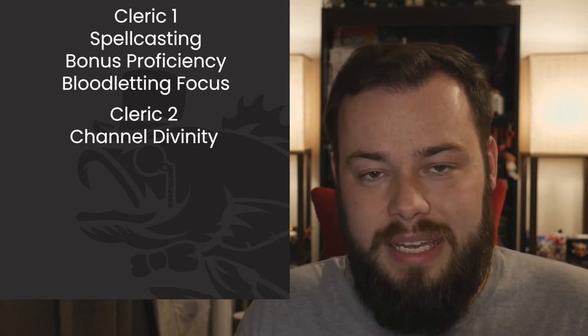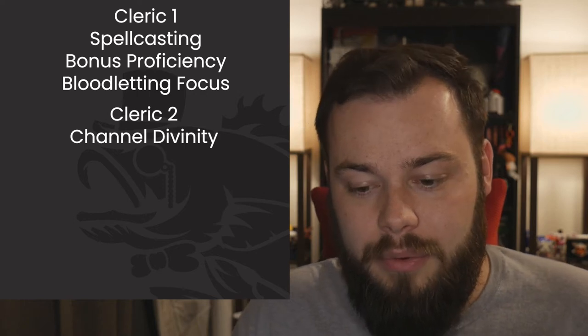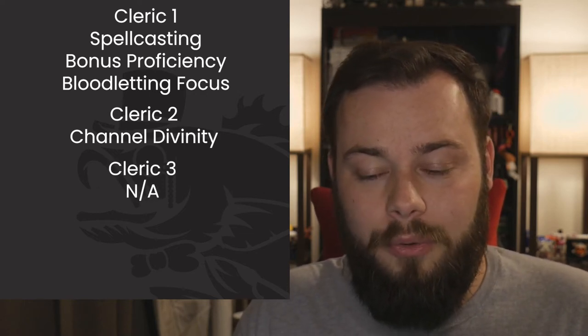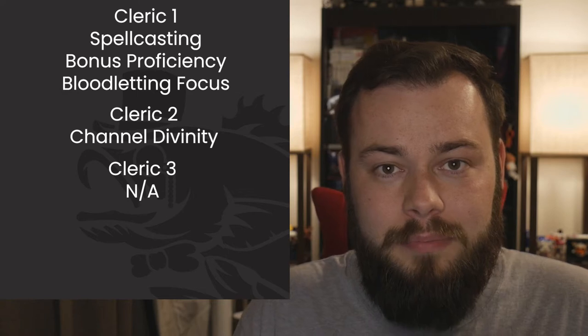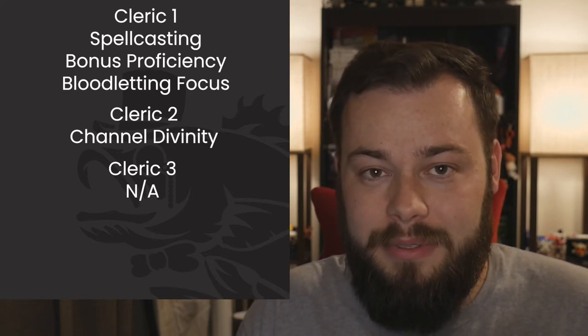Use Harness Divine Power and Turn Undead as needed — Harness Divine Power is your best friend here. At Cleric 3 we get no features but do get our domain spells: Hold Person and Ray of Enfeeblement. Hold Person is absolutely fantastic — it can be very devastating when it goes off.